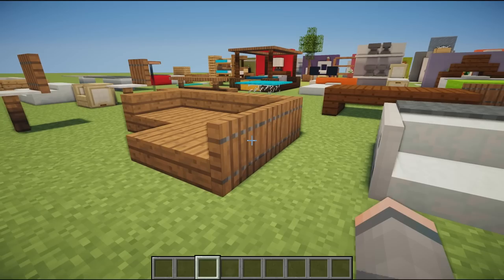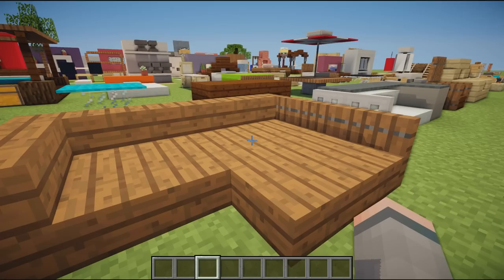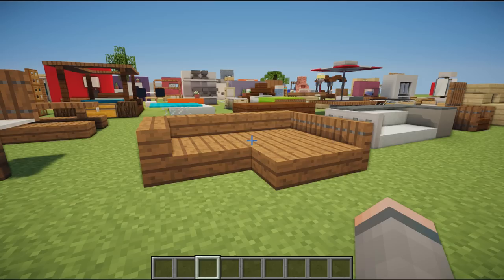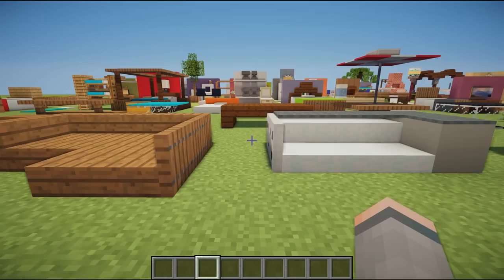We then have a design using spruce wood stairs, slabs, and new spruce wood trap doors. You flick them up on the sides and it curves around like a giant L shape — you can have a chaise longue on the side. It makes a nice big sofa or couch design that would look great in a huge traditional house.